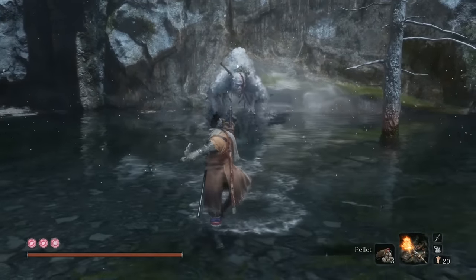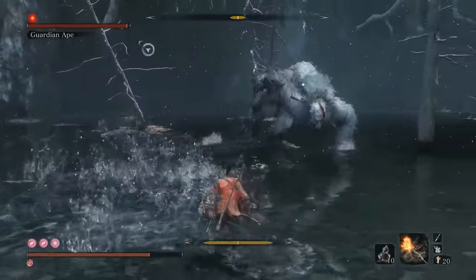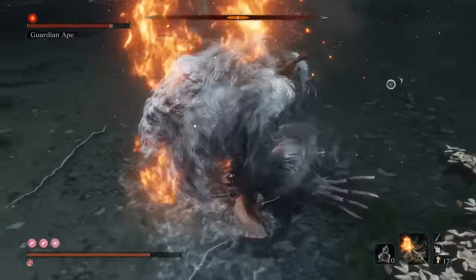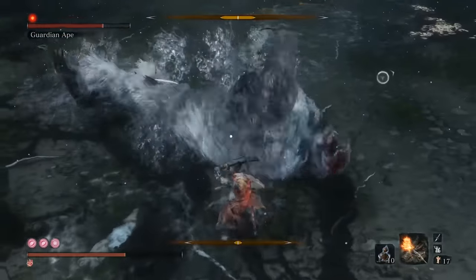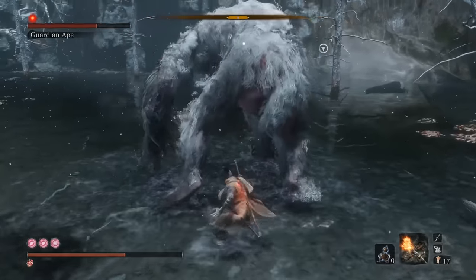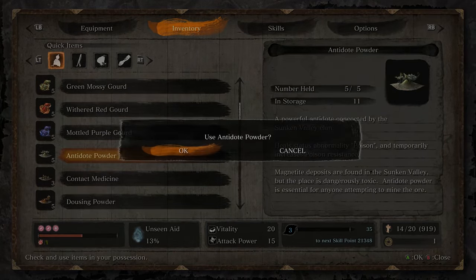One of the biggest things in this fight is looking for opportunities to get damage in. As you can see right there, while it looked like he was vulnerable, he quickly got back up with an attack — and that's not always going to be the case. Sometimes he'll sit down, sometimes he'll try to attack quickly. Anytime he does that arm flail attack, hold block to stop the first two hits. He got poisoned from the poop there — just pop an antidote powder and be on your way.